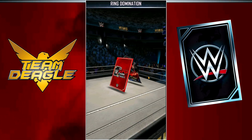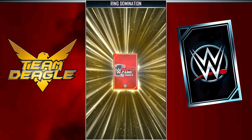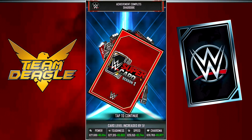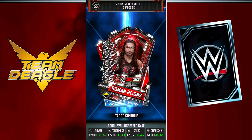First off, that Becky Lynch card — I went ahead and leveled her up, made it to the Neon tier because of that, and she's not even maxed out. My Neon freebie was Noam Dar. Next up, I took one of those SummerSlam 19 Roman Reigns cards, went ahead and leveled them up some more — made it to the Shattered tier. My Shattered freebie was Mandy Rose.